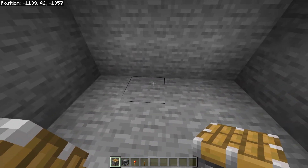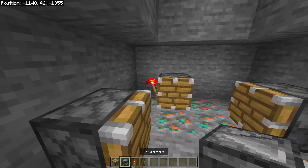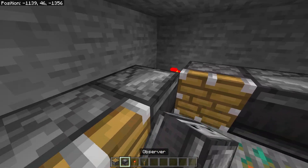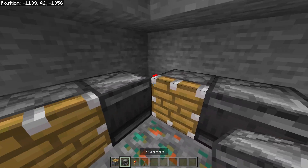Place pistons just as I do, then go to one piston and place a redstone torch with an observer, with the arrow facing into the next piston. Then do the same on the rest of them so it looks like this.